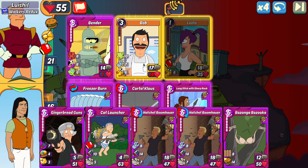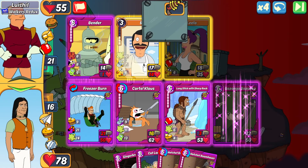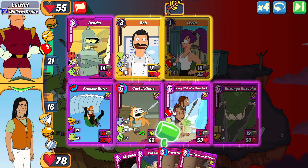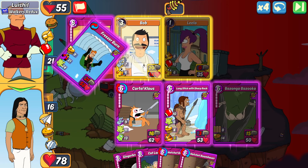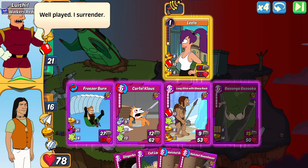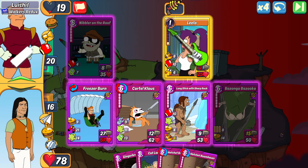Bender is going to be falling this turn and so is the Bob — I'm in a pretty good spot. Unfortunately Leela is not going anywhere, but all my cards are at least pretty high on health. They don't combo Leela — they play Nibbler in slot one. It's going to be over this turn, so there's no need to combo. I can just throw out my highest HP card to expand health.